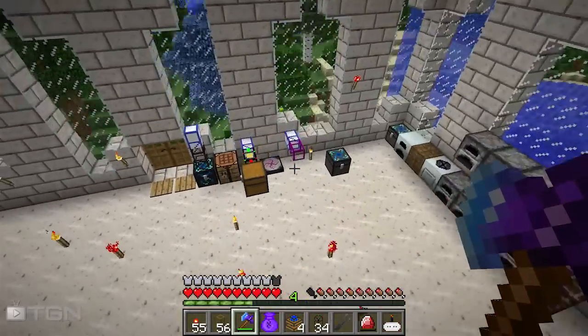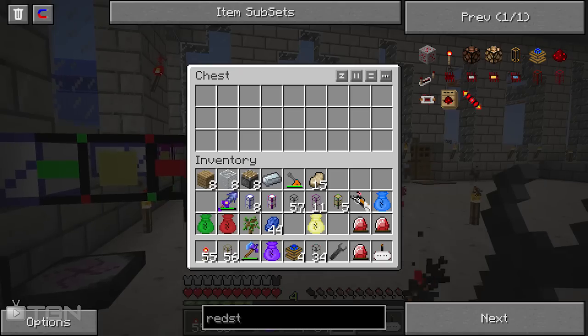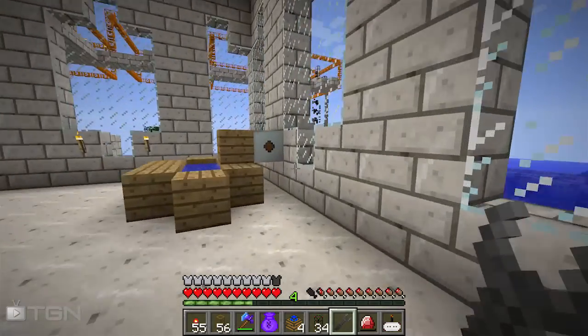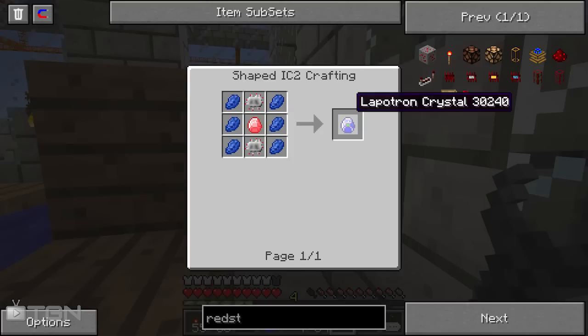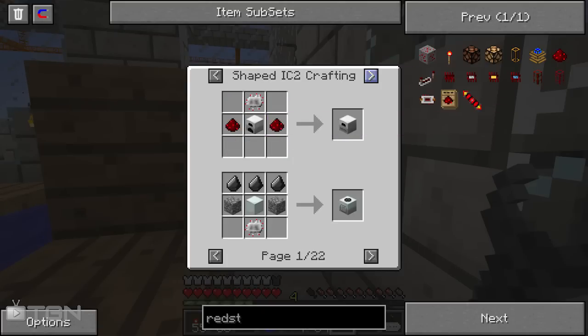It still sounds like those macerators are struggling but I'm sure they're doing a good job. Where's that energy crystal? Yeah, definitely wasn't enough - I probably need about eight to actually drain the thing. Most unfortunate. But really, that's all it takes. I swear this was so much more expensive - I thought it took advanced electronic circuits or something like that, but I guess not.